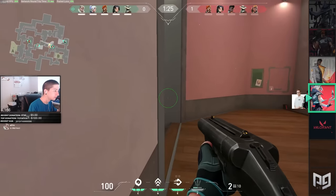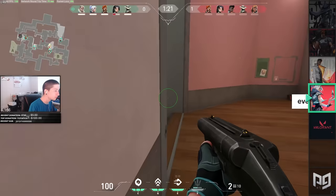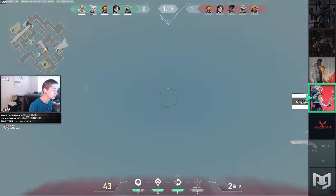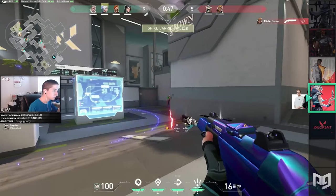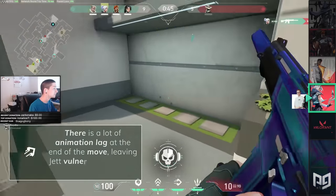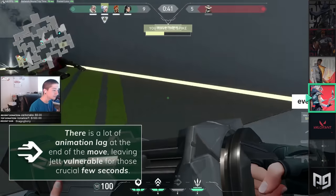Between Jett's dash tailwind allowing you to play aggressive angles on defense and her ability to dash into the site on the attacking side, it makes Jett already the most mobile agent in the game. However, make sure you dash into a safe position if you're going to engage with it, because there is a lot of animation lag at the end of the move, leaving Jett vulnerable for those crucial few seconds.